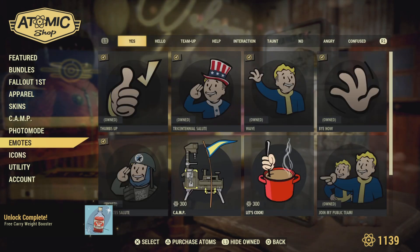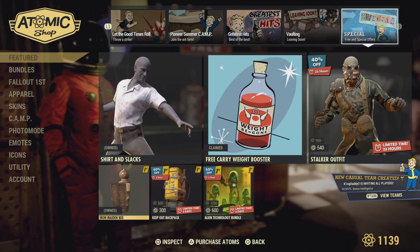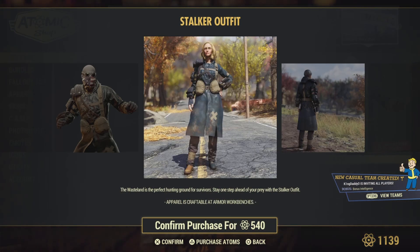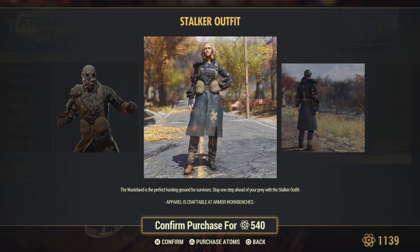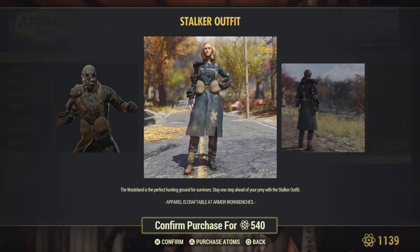The sell item of the day is a Stalker Outfit. You'll look like you're stalking wearing that bad boy. The wasteland is perfect for hunting around for survivors — stay one step ahead with the Stalker Outfit.